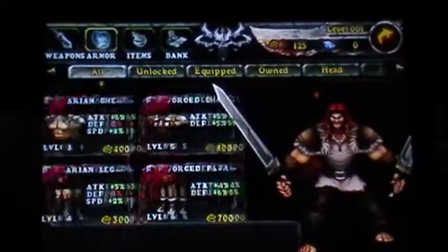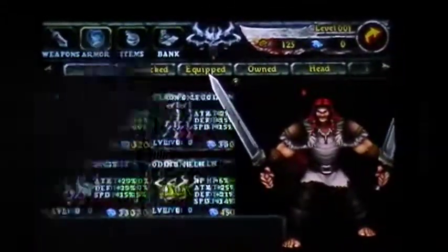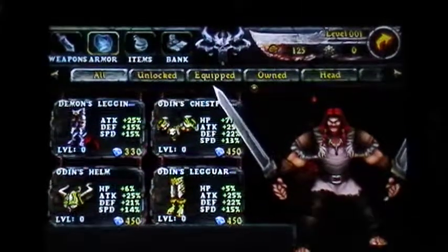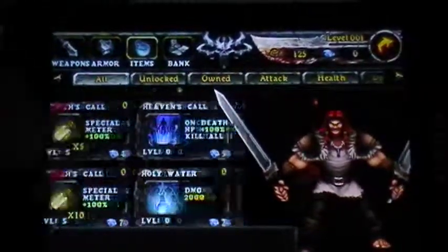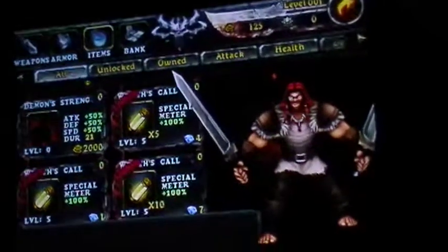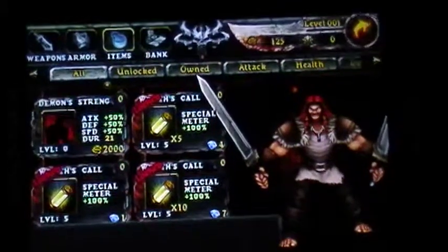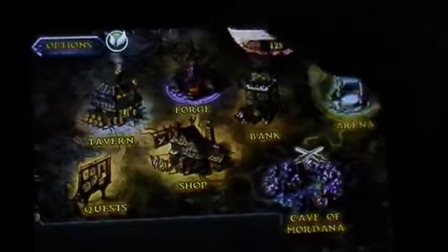There's also armor, which also costs money. I don't think there's anything that's free right now. And the items section has potions and stuff like that. By far, the graphics look pretty nice — it's like Contract Killer but slightly better. I don't think it has anti-aliasing though.